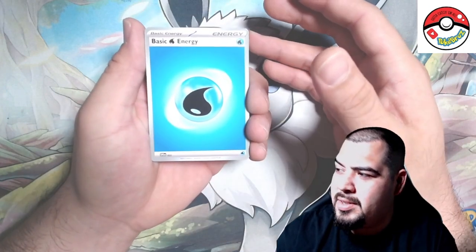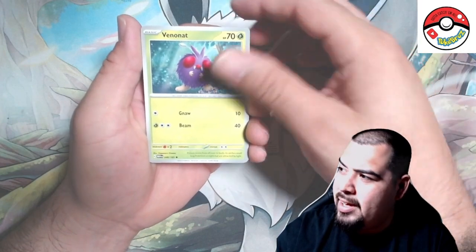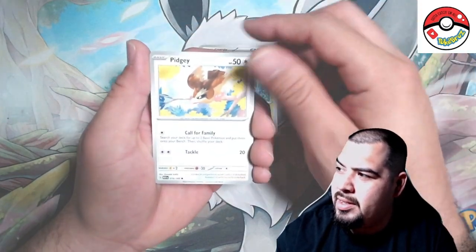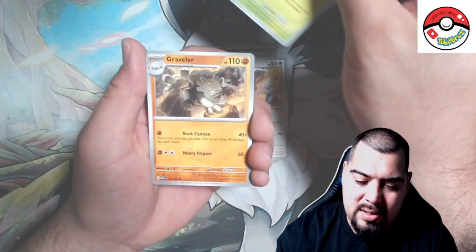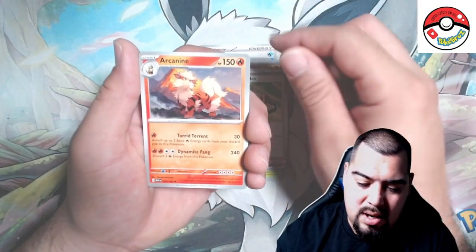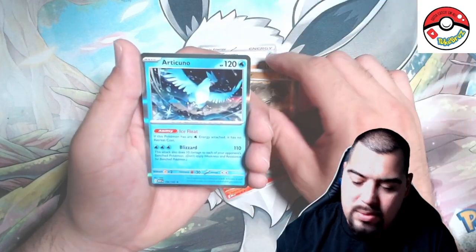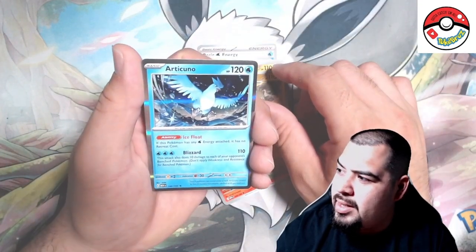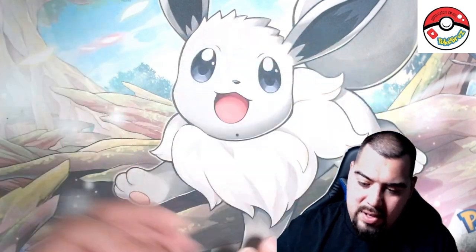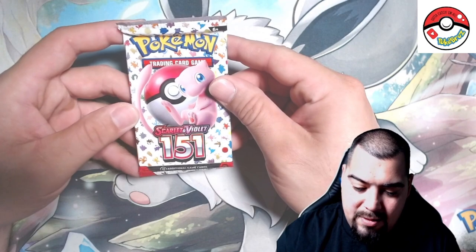Come on, is that gonna be it for this box? Lickitung, Venonat, Pidgey, Metapod, Graveler, Protective Goggles, Arcanine, Caterpie, Graveler — we got the Articuno holographic! Very nice legendary bird. That was halfway — two more packs left after this, and we got some ETBs coming up next video!